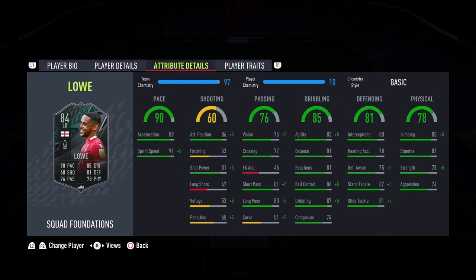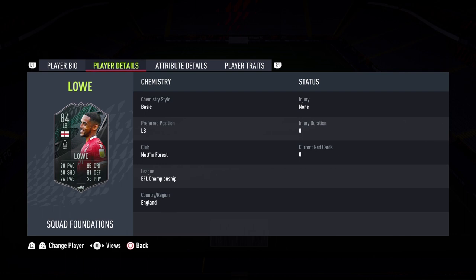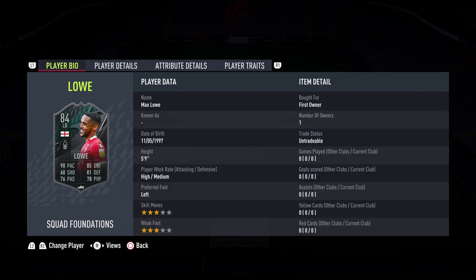The composure is low but what can we do, we can't have the perfect card. Onto the defending of 81 — 87 standing tackle is very promising. Physicality of 78 is alright, with 82 stamina so he'll last the whole game. Strength and aggression will get boosted with an anchor chemistry style once I apply it. Player traits include speed dribbler, which I'm excited to try out.